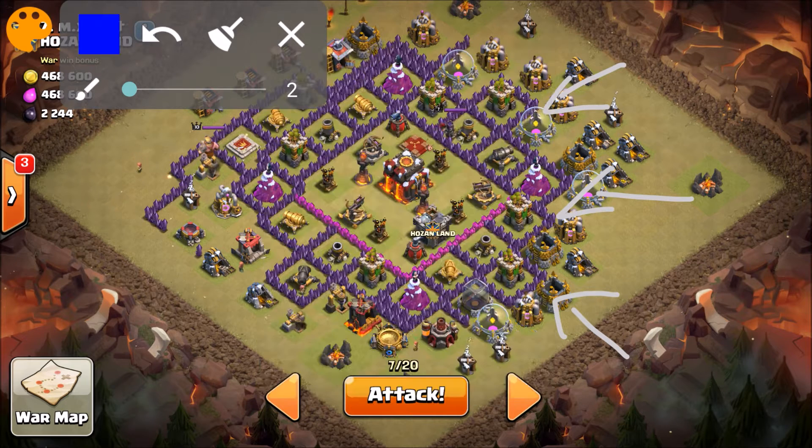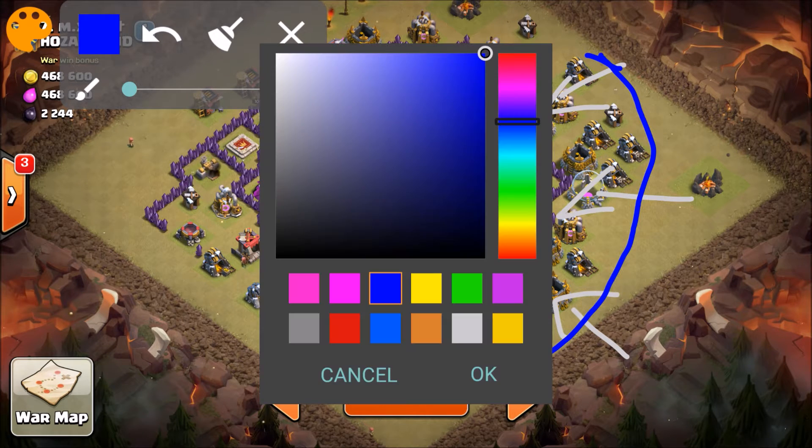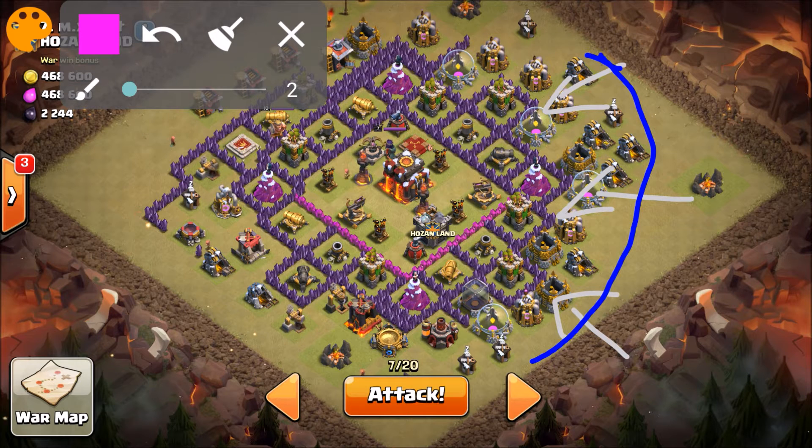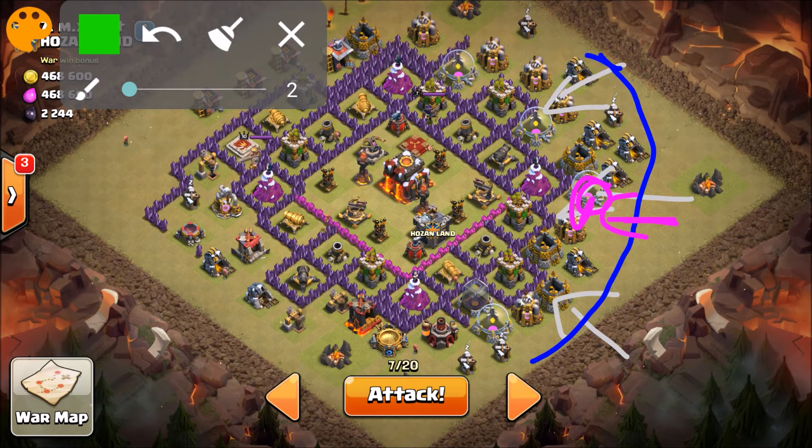Spawning all my Wizards to create the proper funnel. Notice this guy has a lot of high hit-point structures on the outside of his base, like these Storages — they're definitely gonna stall my troops. To prevent that, I'm gonna drop my Queen just to speed things up and try to get into the core as quick as we can. Without the help of any Wall Breakers, I'm gonna get into the core.